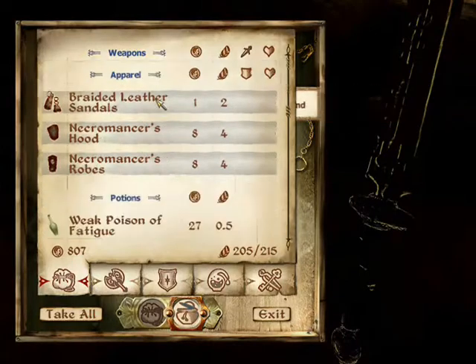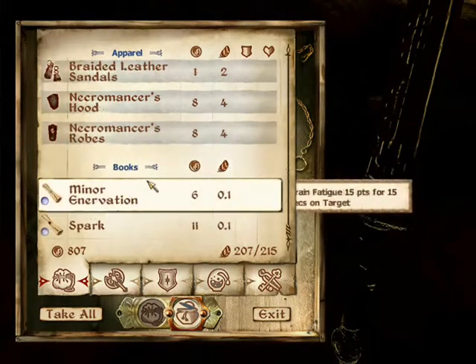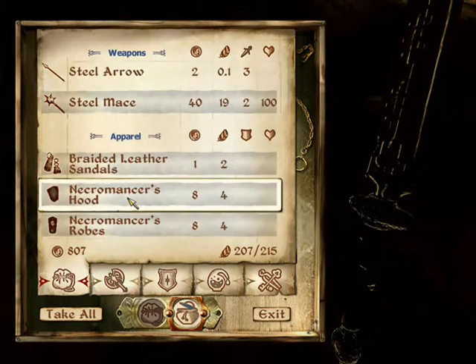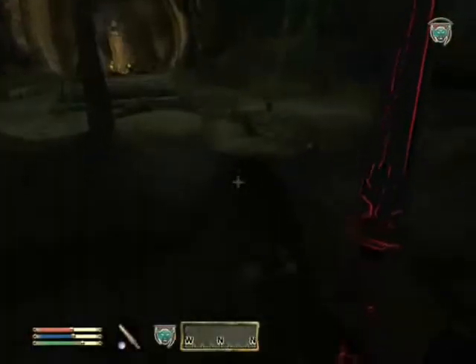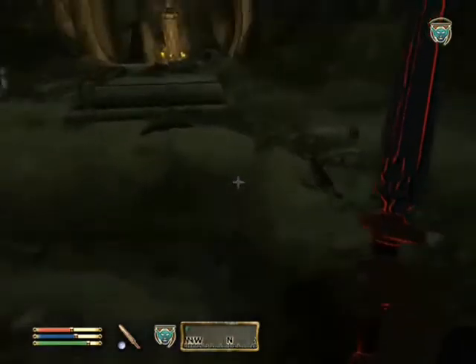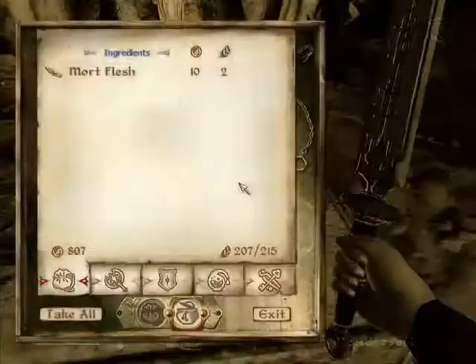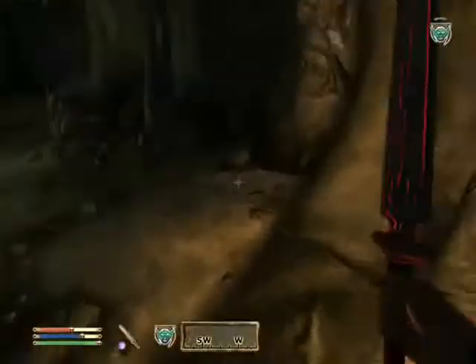Yeah, we're so happy. I looked in here and all I took was all of her potions, her scrolls, and I think her hood. Because I have a red hood, if you don't know, and I like the red hood. I take that, the steel arrow. I think about the steel mace but decide not to take it. At some point I take the necromancer's hood.